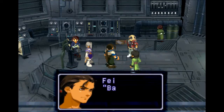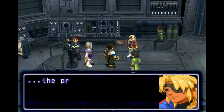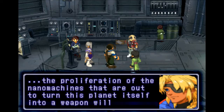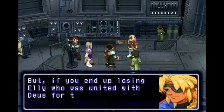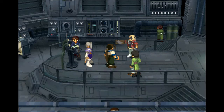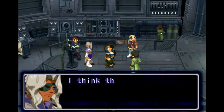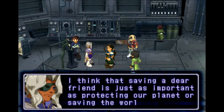Fei, are you sure about this? Bart - I know what you must be thinking now. If you destroy Deus, the proliferation of the nanomachines that are out to turn this planet itself into a weapon will stop. But if you end up losing Ellie, who is united with Deus for that very purpose, then what good will it be? She's our friend who's been through a lot with us. I think that saving a dear friend is just as important as protecting our planet or saving the world. Nope - sorry, I'm just calling bullshit on that one. If she has to die for the whole world to live, it happens.